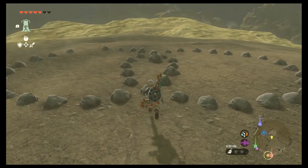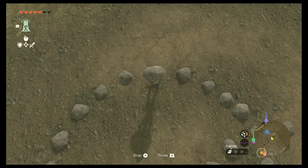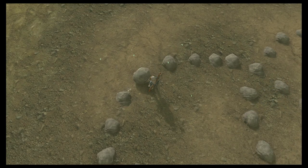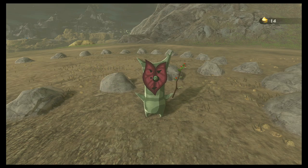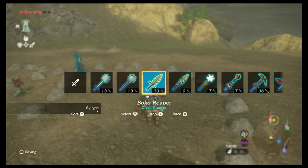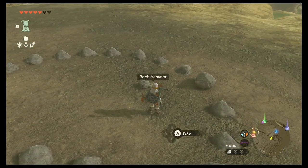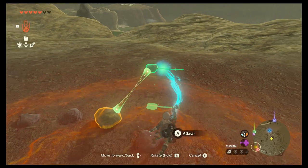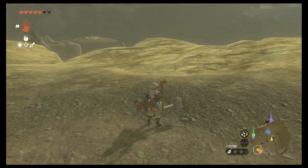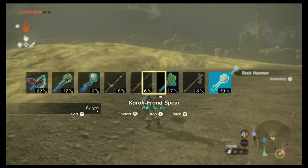Now we come to the rock formation puzzles. These ones are usually pretty simple — you just find the opening in the formation and place a rock there, and it will spawn the Korok seed. I did see a cool video where somebody dropped a rock weapon and moved it into position and it actually works, so credit to whoever made that video.